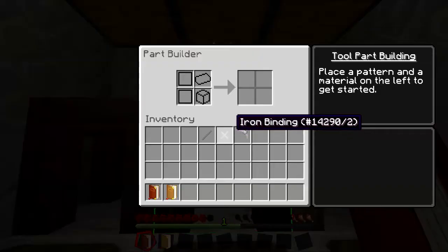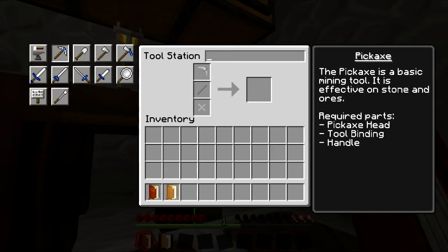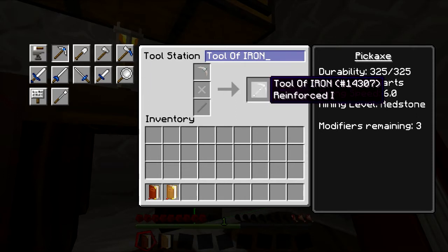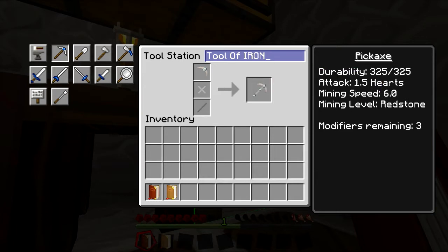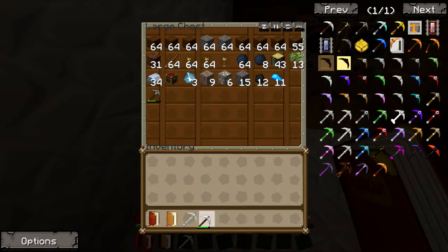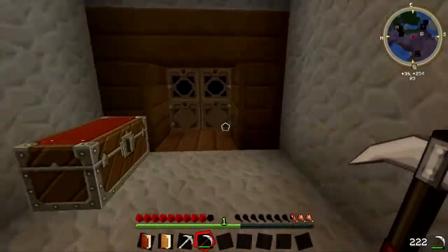I just made this chest so I could dump them in there. Now we go to the last one: iron pick head, tool binding. Let's name it — there we go. Tool of iron, just cause. And it's got reinforced one, and it has a durability of 325. For the same amount of iron, it's worth it — still more durable.